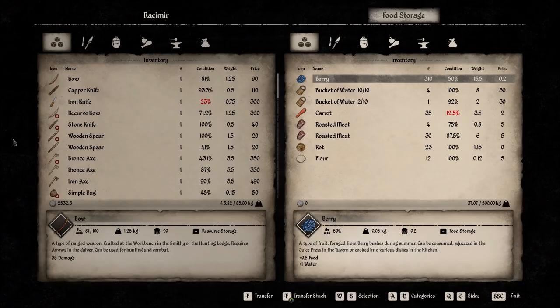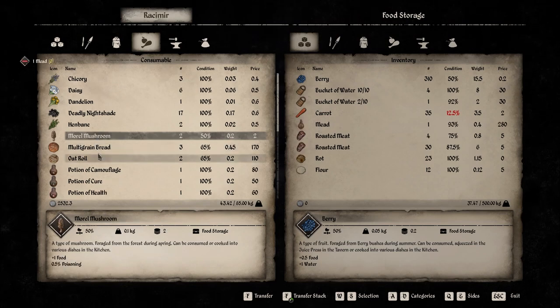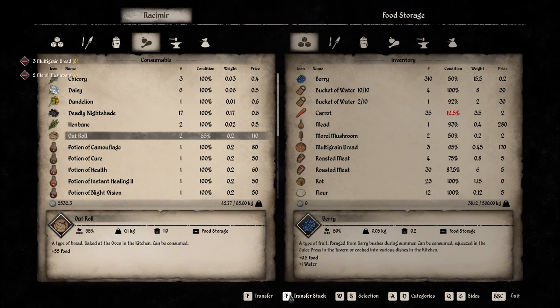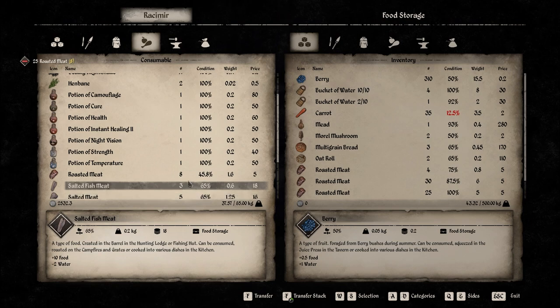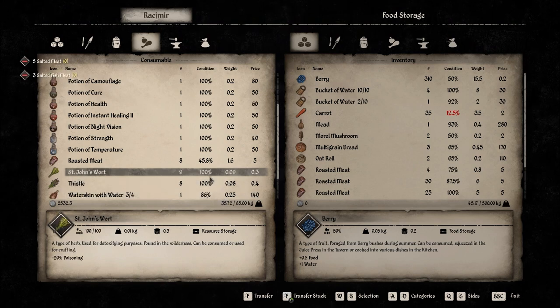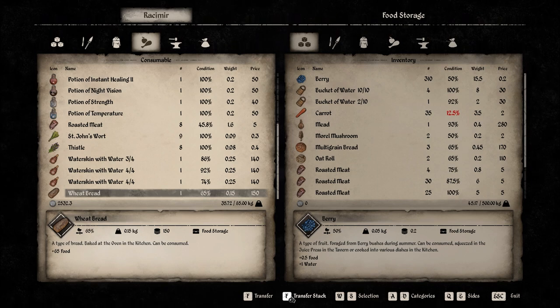Let's put the food in the food storage. We've got quite a bit left over from yesterday. We've got some mead, mushrooms — might as well transfer them over. Multi-grain bread, oat roll. Transfer that stack, we'll keep the other one on us. Salted fish — transfer that. Salted meat. And wheat bread — we can transfer that.